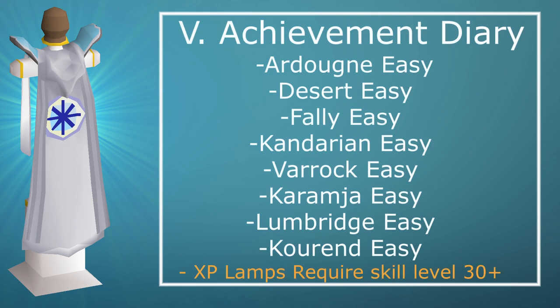Here's the fifth section: Achievement Diaries. Here's a list of all the Achievement Diaries you can actually complete. The only two difficult ones are the Karamja and Lumbridge diaries — the Lumbridge one is very difficult because you need an alt account to complete it, as both require you to defeat an NPC. You want to wait to do all your Achievement Diaries until you have at least 30 Slayer so you can use your XP lamps on Slayer.